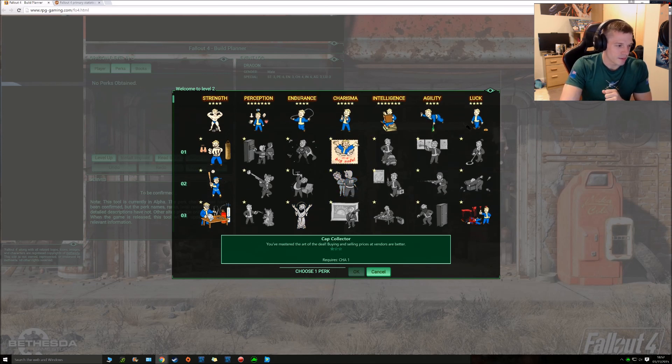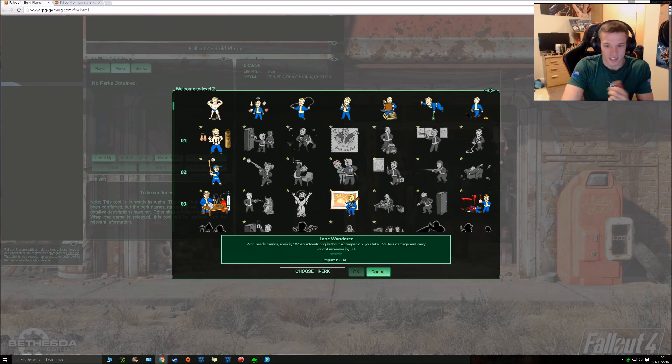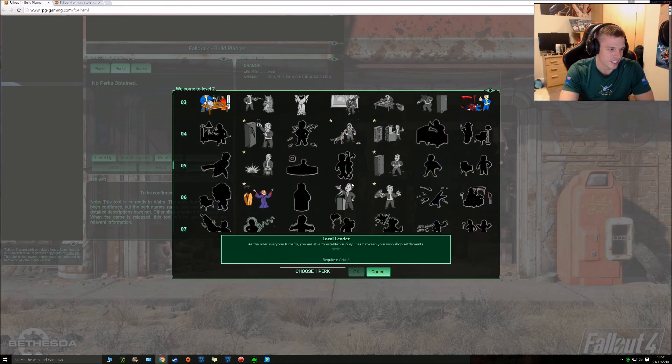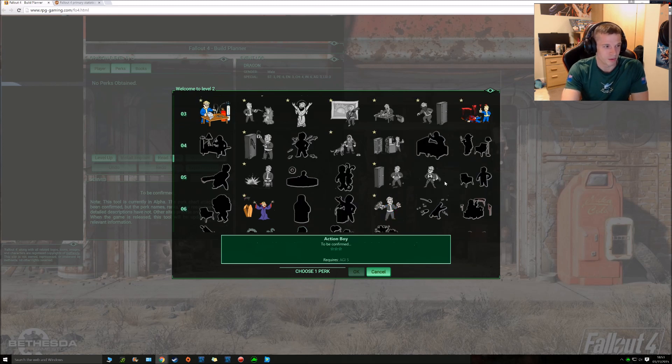Charisma — Cap Collector, you've mastered the art of dealing and selling, the price to the vendors is better, especially at the early start of the game, that is very handy. Lady Killer — you're charming and dangerous. Women suffer 5% damage in combat and are easy to persuade in dialogue, always handy. Then obviously your canine — your faithful canine companion can hold an enemy, giving you a greater chance to hit them in VATS, can be handy. It does go further down into Animal Friends, Local Leader, so if you want that later on it can be very handy. You're only 2 points away from just knocking it to get a bobblehead at 1 point.